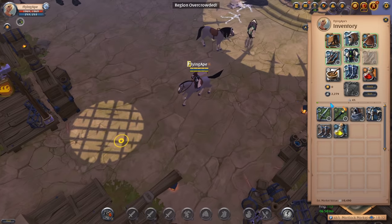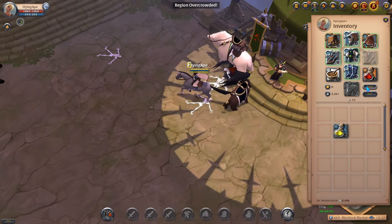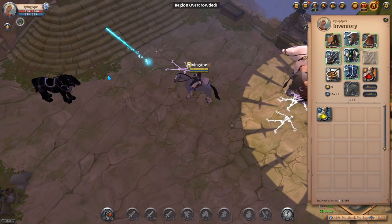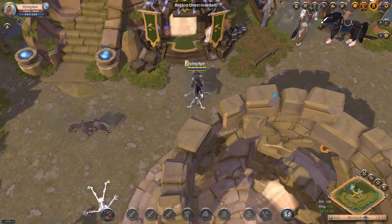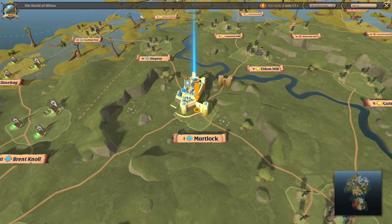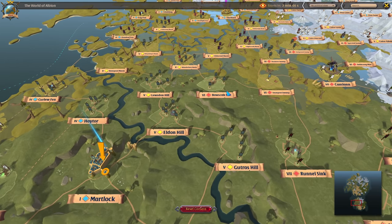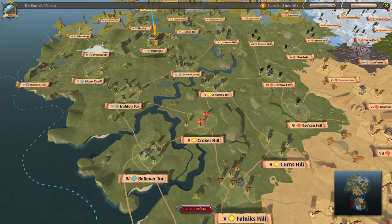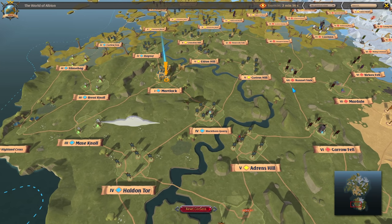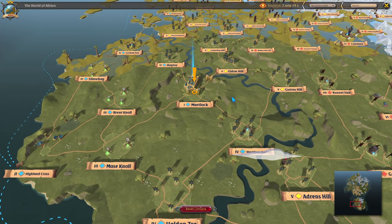Unlike solo dungeons you cannot spawn corrupted dungeons with a map — you have to go out and look for one in the blue or yellow zones. Don't go to corrupted dungeons in the red or black zones yet — those are full loot lethal, so once you're more comfortable you can head there for more exciting PvP, but for now we want the safer zones.